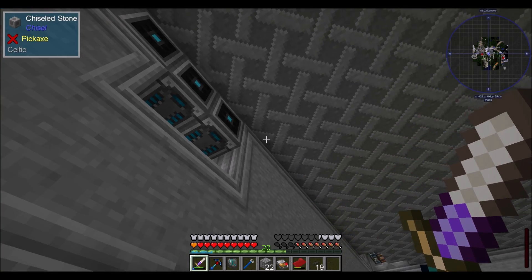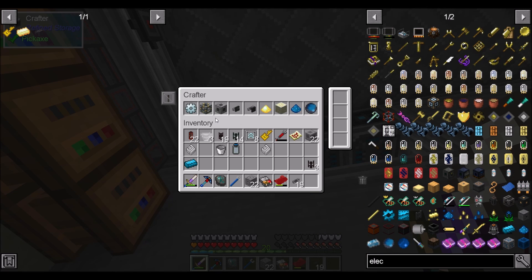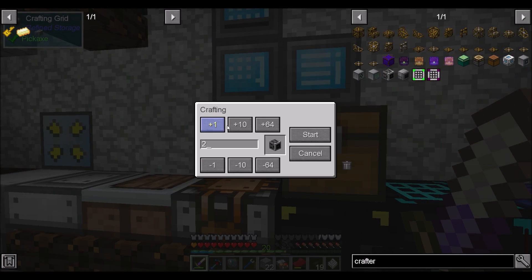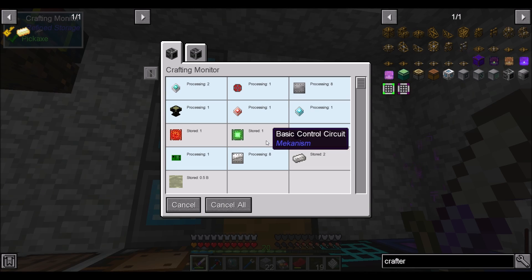I need another crafter here for you to have this processor binding recipe. Let's swap something out for a minute so I can make another crafter. Can I get two of you? That would be super cool — we're getting there, guys, because we are very quickly approaching the point where we can auto-craft all the things related to this.